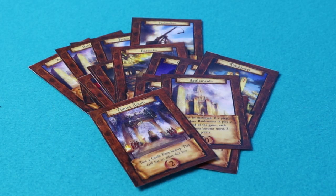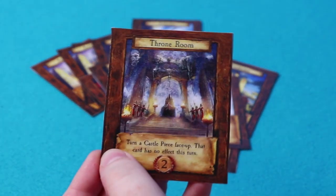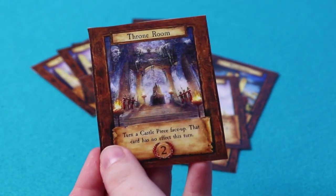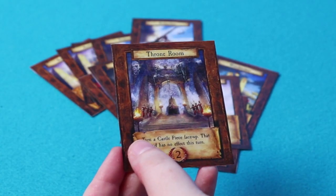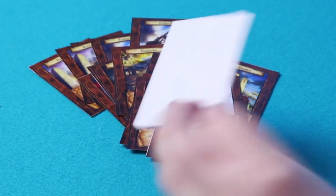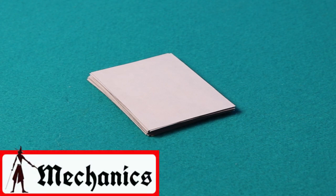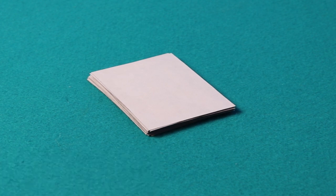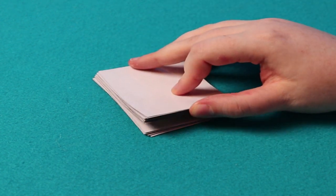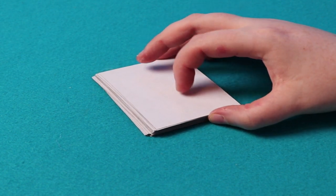Before I begin, there's something you need to know about this game: your copy won't look like this one. As you can see, this is a print-and-play copy of the game, so if you were to order a copy I'm pretty much 100% certain it'll look far superior than this. Bear with me while I show you the game in this manner. When we talk about playing a game we talk about how to set it up. For a 2 or 3 player game you shuffle the 18-card deck and place it in the middle of the table.